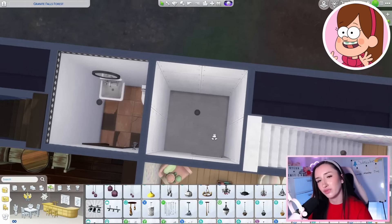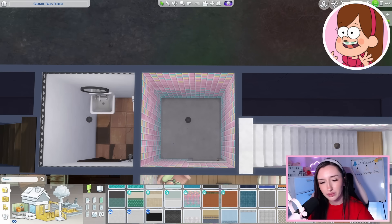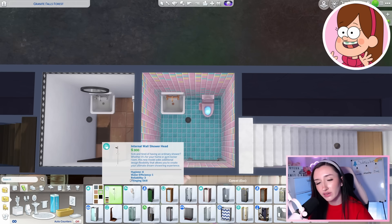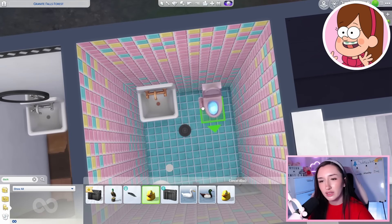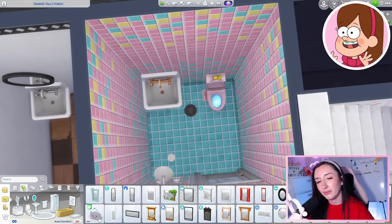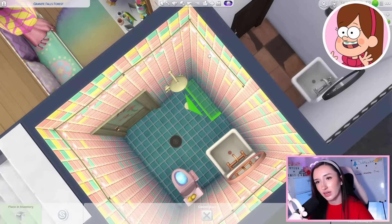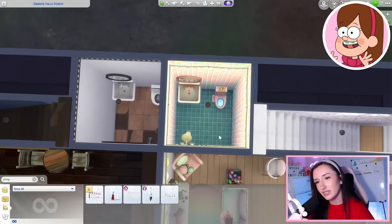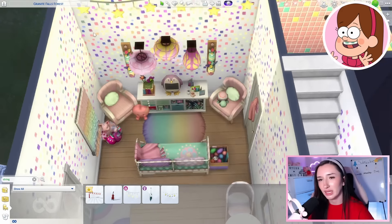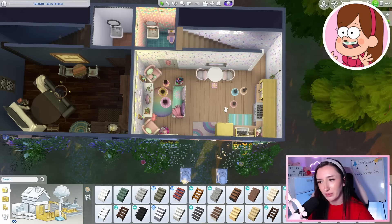Let's quickly throw together a bathroom for Mabel. Even though it's a bathroom, I'm going to make it fun — just a bubblegum bathroom, it has to be done. We'll do the same sink as Dipper, a pink toilet. I'd prefer a tub but we can't fit it. Let's add a rubber duck on the back of the toilet — perfect. A fun little mirror. She could leave no room blank, even if it's small and constantly damp — she's gotta decorate it. Mabel's bathroom is all complete, which means we've finished the downstairs of Mabel's tiny home.